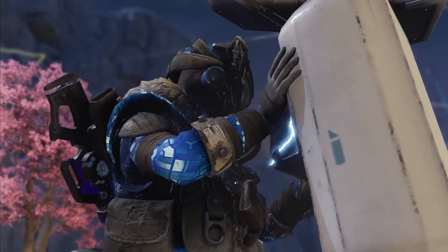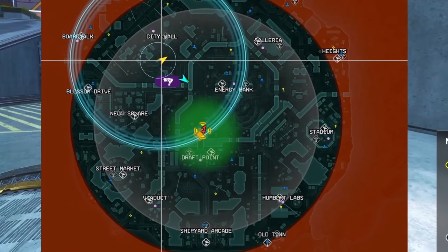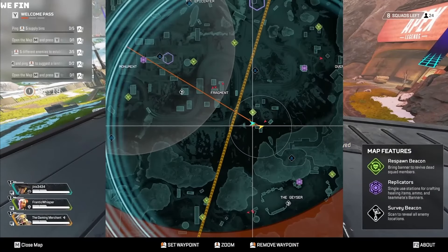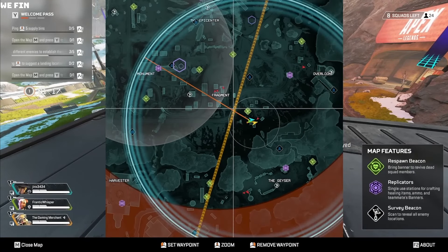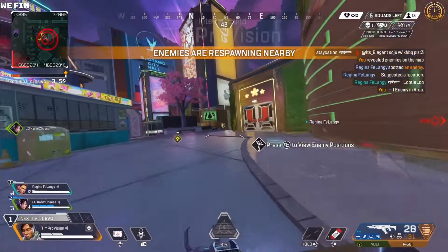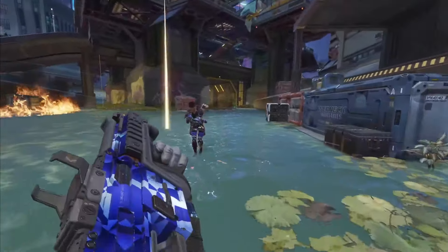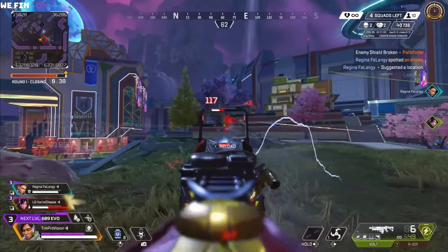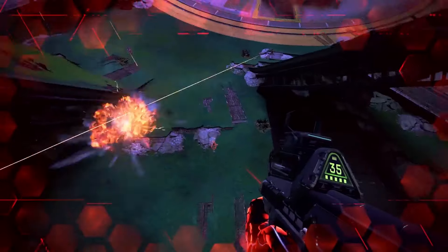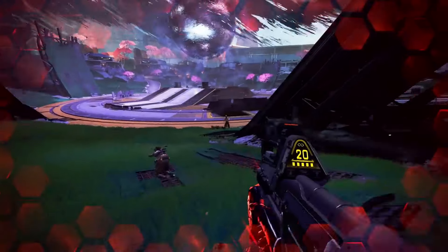Recon legends are also getting a rework around the new recon beacons. The beacons now spawn much more frequently and only scan a much smaller range, but will pulse with updated info as opposed to the previous static scans. They now also only give 75 evo to combat the higher spawn rate. Recon legends themselves now get a new passive called Threat Vision, which essentially highlights enemies at all ranges — not just up close like with Battle Sense — but will also be broken with line of sight. What this means for Vantage, Maggy, and Revenant with their passives has not yet been confirmed, but I'd expect some tweaks here too.